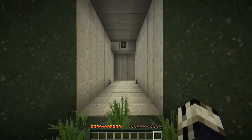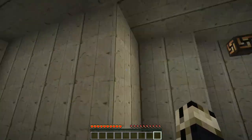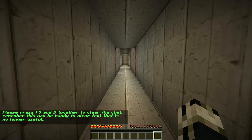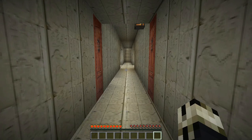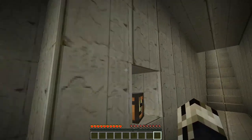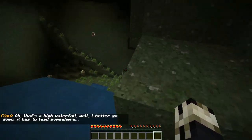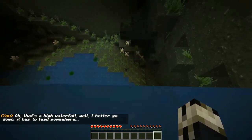All right, let's keep moving forward. How did he do the bugs? Remember, plus F3 and D? Okay, that's good advice. I like the texture pack for this — this looks kind of like wood or bark or something. It looks good. That's a high waterfall. I better go down — it has to lead somewhere.